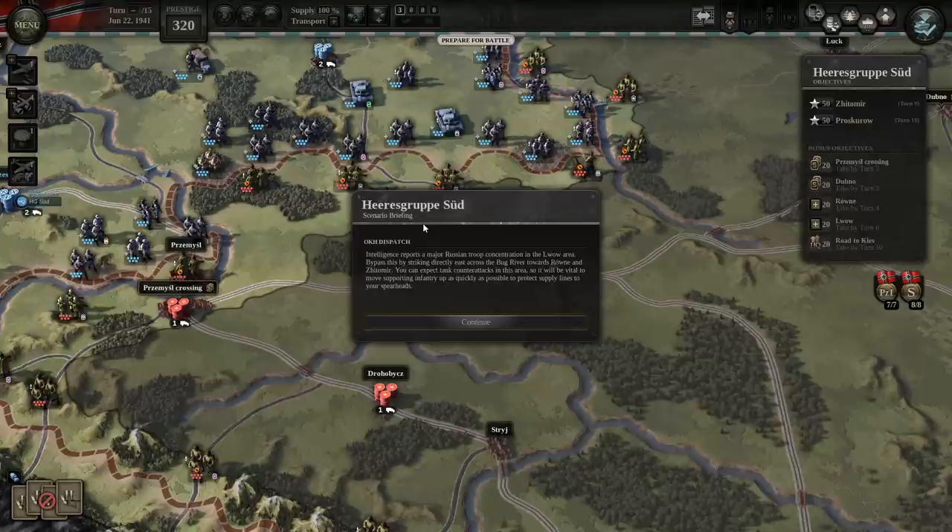So here's Grupo Sud. OKH dispatch: intelligence reports a major Russian troop concentration in the Lovou area. Bypass this by striking directly east across the Boat River toward Rowan and Zidamur. Sorry for the pronunciations. You can expect tank concentrations in this area, so it'll be vital to move supporting infantry up as quickly as possible to protect the supply lines to your spearheads.